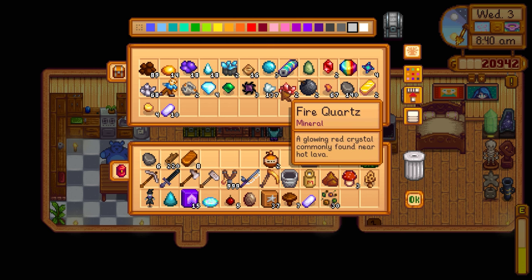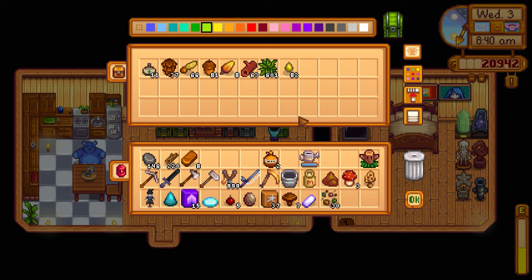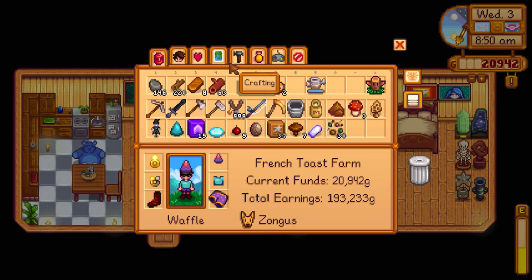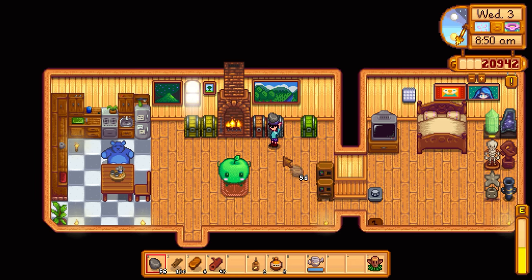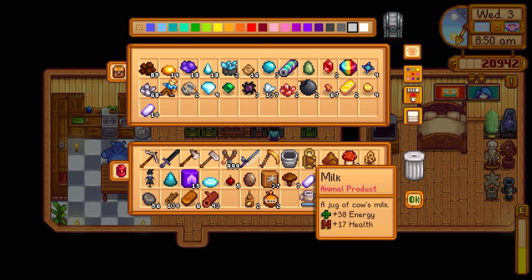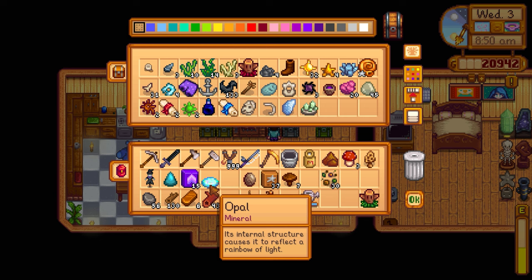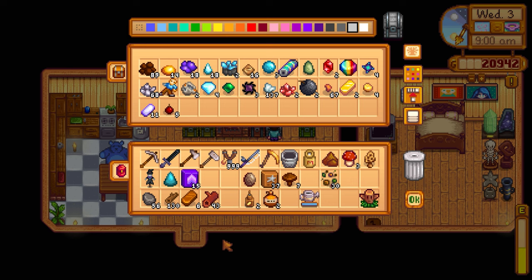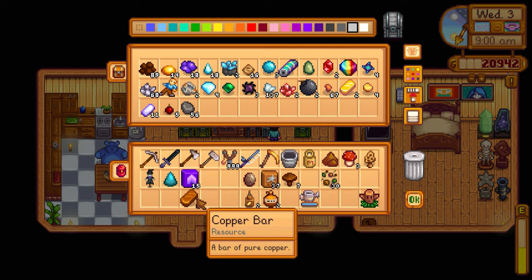We need hardwood for the cheese press — it's going to eat into our hardwood supply. I'll make two of them so we can process milk from both cows every day. It works similarly to the mayonnaise machine — it inflates the value of the product. Let's put up all the extra stone, wood, and hardwood in storage.